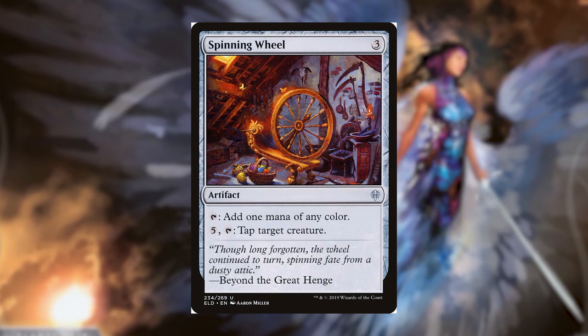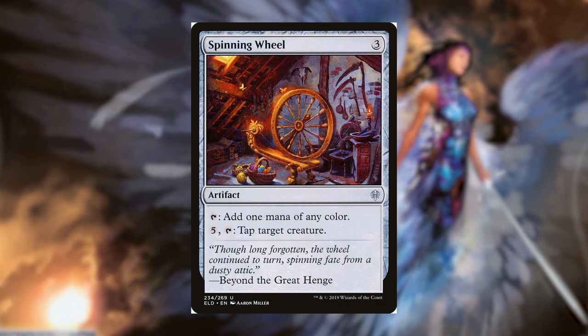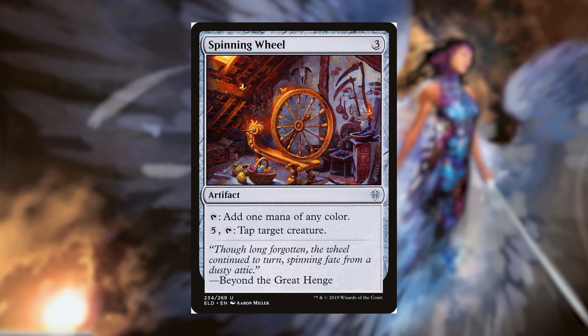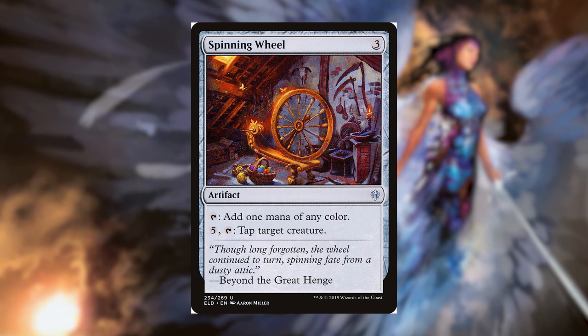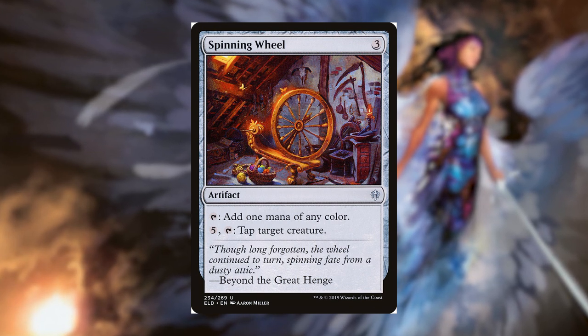Last up in this category is Spinning Wheel. For three mana, we can tap it for one mana of any color. We can also pay five and tap it to tap target creature. So if we really need to, we can tap someone's creature that's going to hit us for lethal damage — and it's also a mana rock we can use.